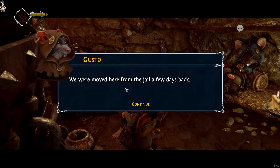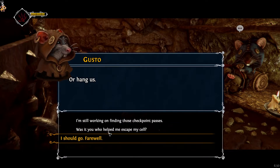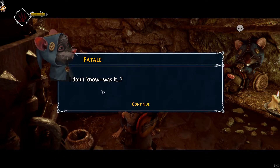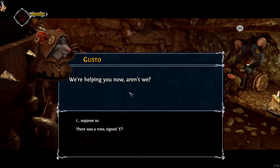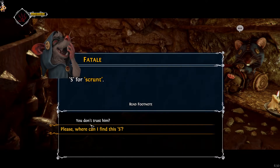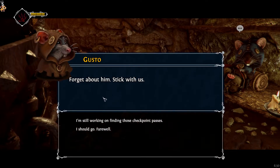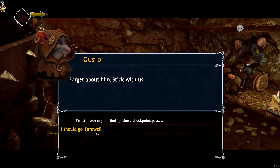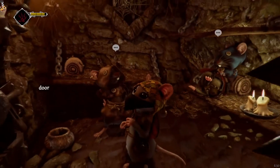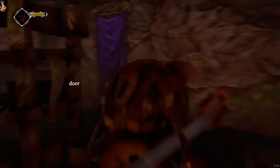Why are they not being held there? We were moved here from the jail a few days back — maybe they're getting ready to set us free. Or hang us. Was it you who helped me escape from my cell? There was a note signed with S. S — we know an S, S for Scrunt. Please, where can I find this S? You mean Mr. High and Mighty? Forget about him, stick with us. Right, they said get up to the higher area for S. Let's get out of here just now.